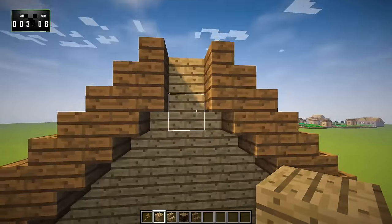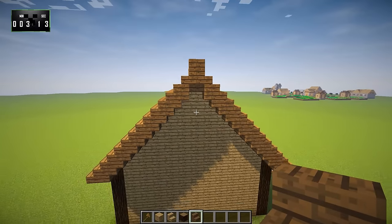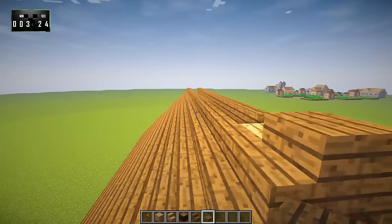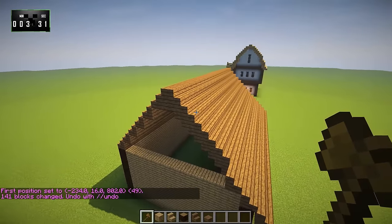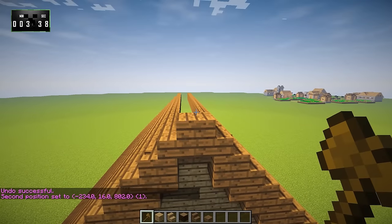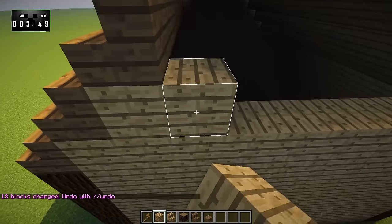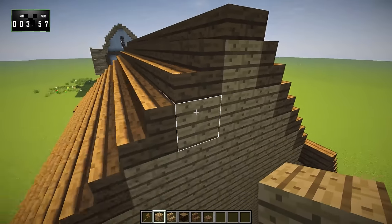We're using oak planks for that. Then right here we'll put an upside-down stair and a right-side-up stair — actually, we're going to put a spruce slab right there instead, and go Stack 18 to bring the slabs all the way across. Then in here, we'll do essentially the same thing and fill this in with oak, like so. There we go.